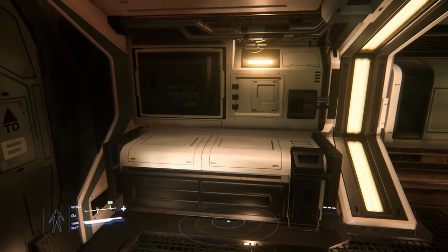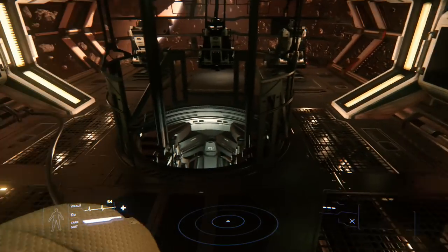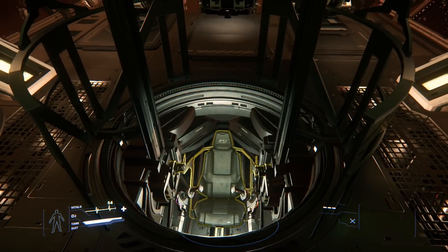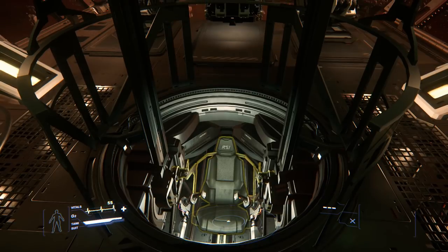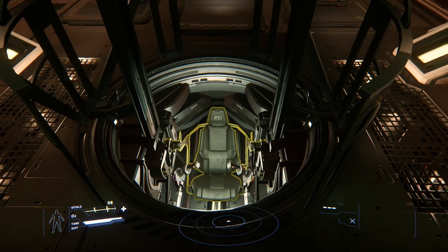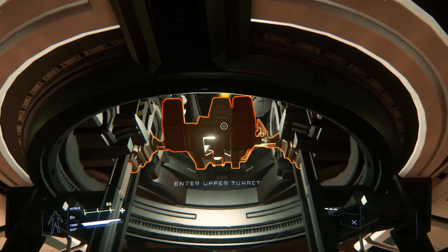Up here you've got some more components for you to fix later on in the game once that's implemented — like the shield generator and the avionics. This is the turret system. I will not be getting into the bottom turret because it's currently broken. You can't really see anything right now — it's just guns and you can't see anything because it's kind of broken at the moment.